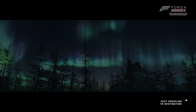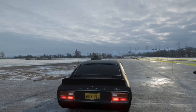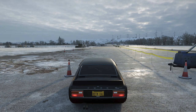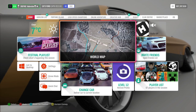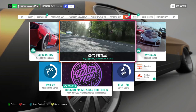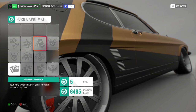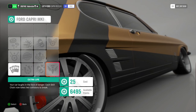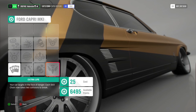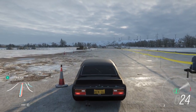Then we need those great skill chains. There's not a specific number of points you need — it doesn't say. But what you can do, if you have enough perk points, you can put them on the car. For example, if you hit something, you don't lose your skill chain points. So basically, just have fun.